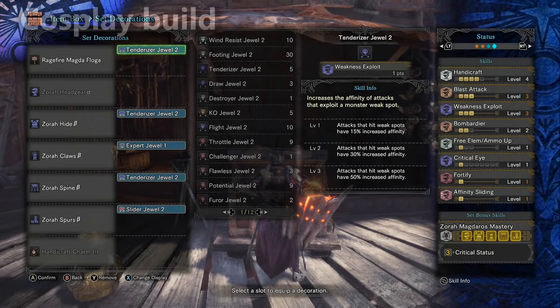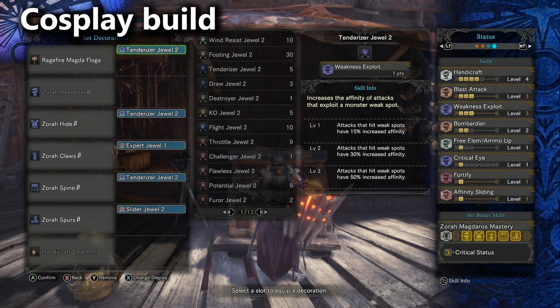As usual I always talk a little bit about the cosplay build. You'll notice I'm wearing the full Zora Magdaros set. I'd love to have critical status but on a different armor set. It sounds like a really cool armor set bonus but I can't justify building Zora Magdaros armor just for this one skill. I actually did try to optimize a build using critical status with this hammer.